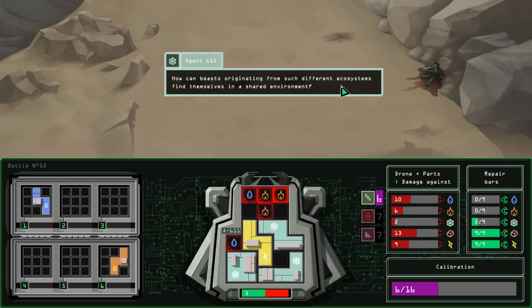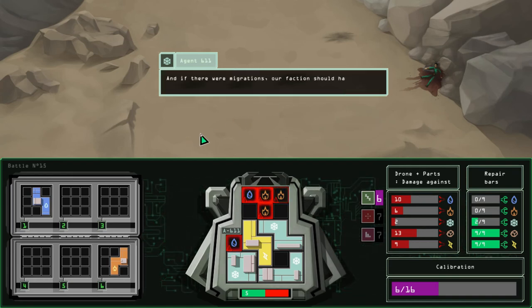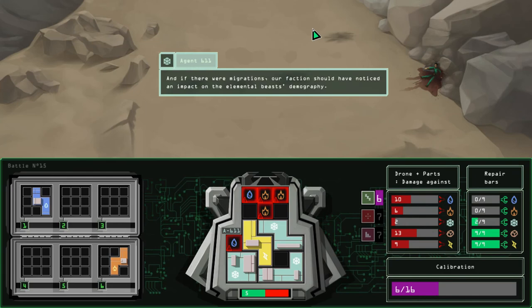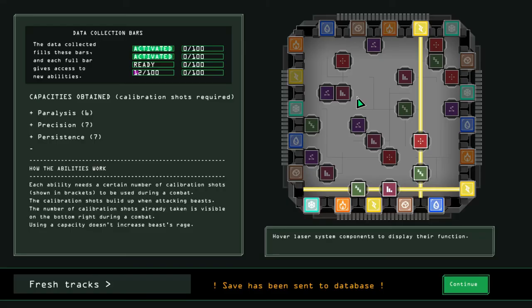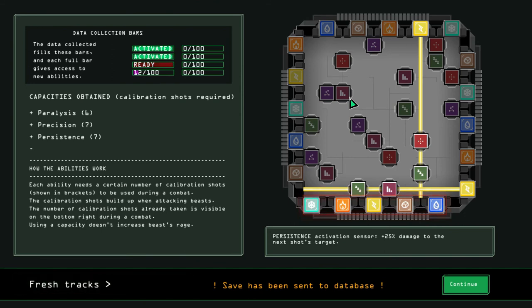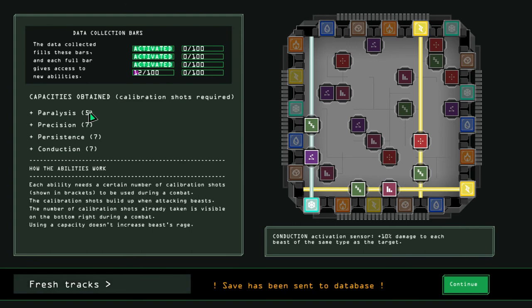"Beasts originating from such different ecosystems finding themselves in a shared environment — usually the beasts don't migrate from one region to another. Their migrations are a matter of notice and impact. It doesn't make sense." All right, we get our next laser — finally. What abilities can we unlock? We can get another round of paralysis, and that doesn't conflict with electric. So paralysis now only takes five calibration. And we also got conduction as an option here.